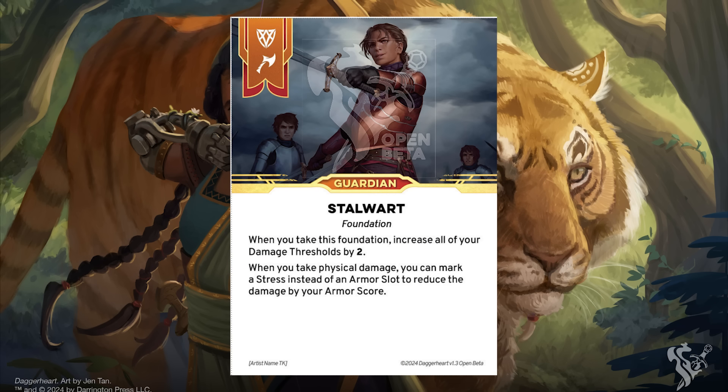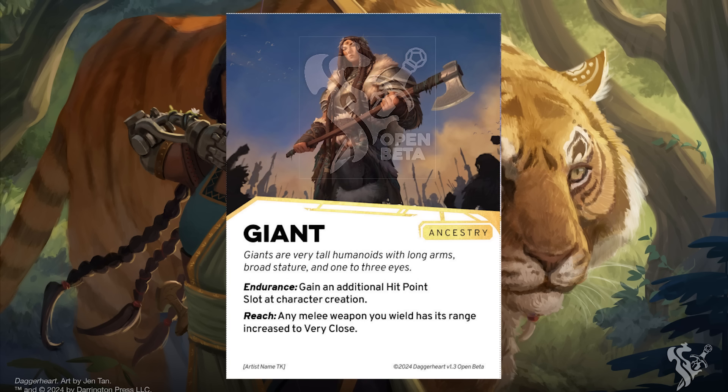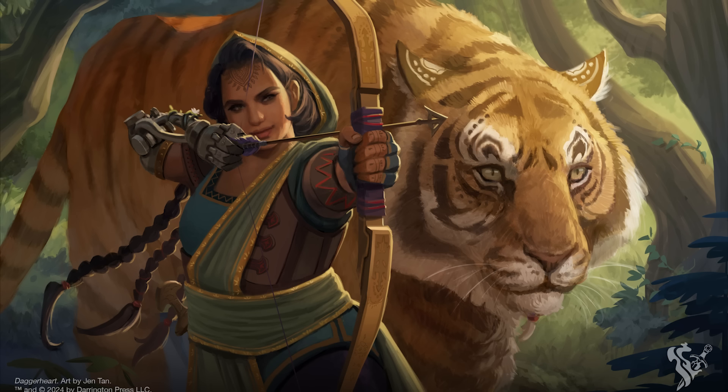This led to a lot of concerns from the community about how easy it is for the GM to have access to both consistent and large quantities of fear, which they felt skewed the game against them. This was a particularly loud consideration in combat scenarios where many players voiced their opinion that it could be better for certain characters to essentially opt out of the encounter entirely and do nothing, as they may end up providing the GM with just too much fear. In 1.3, this has received a significant change.